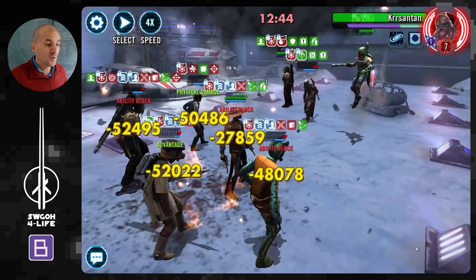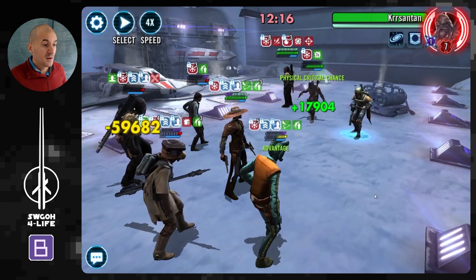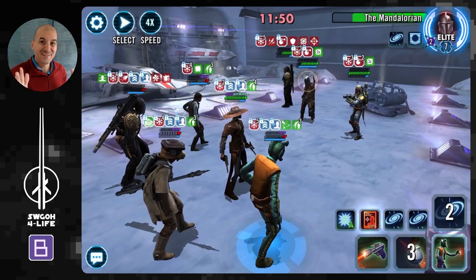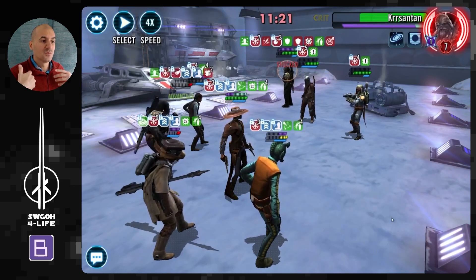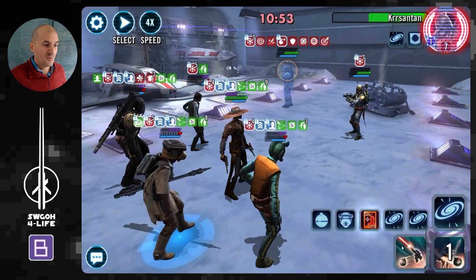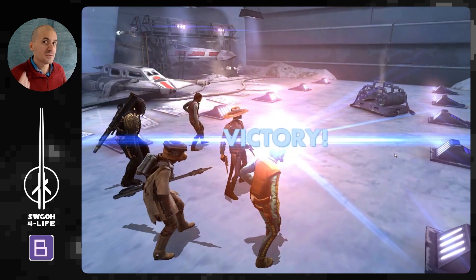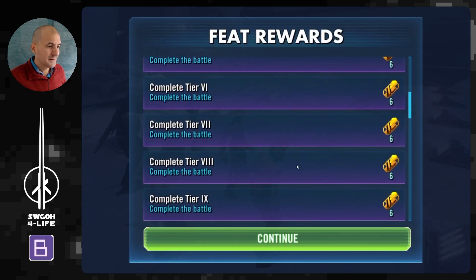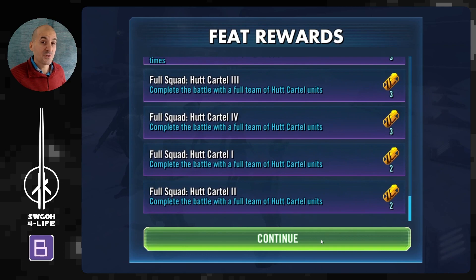I went all out on Kryrsantan since he's very durable and tanky, keeping the other guys alive as long as possible so that AOEs with Greedo and Leia apply thermal detonators to more targets. Both Mando and Boba have bounty hunter's resolve, so if they do reach 10 frostbite stacks they'll revive — the modifier doesn't prevent revives — giving you more targets to keep applying thermal detonators. Once Leia is down, focus on Kryrsantan and stack thermal detonators with your specials.